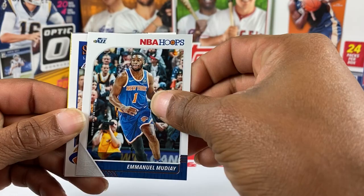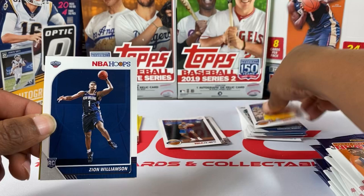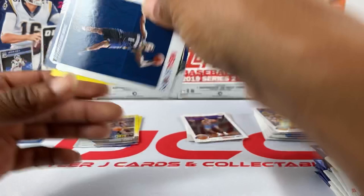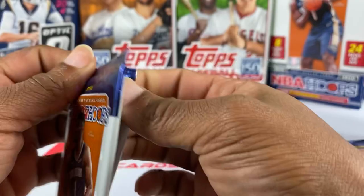Got the Shaq tribute — Shaq threw me off — but we got the Zion rookie right there! Let me move this tribute over. Got the Zion rookie, let's see who we got for the yellow: Aaron Holiday. That's a nice hit, nice pack right there. That's how we like to keep it going!